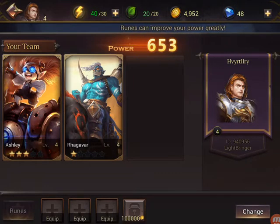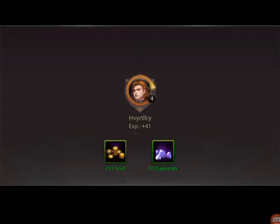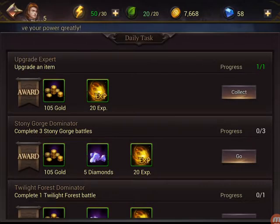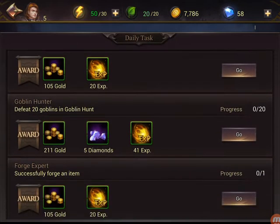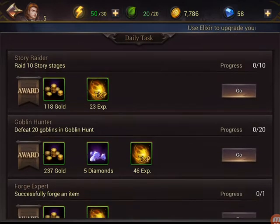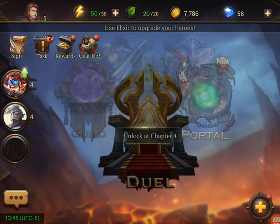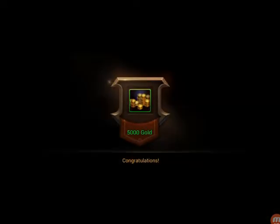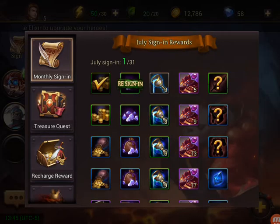Everything is maxed out level here, so we're at 653 power. Let's check out some tasks, let's collect our stuff, get our points, get our gold. We did a lot of stuff here. Let's get our rewards, let's get our gold — 5,000 gold for signing in. We're going to re-sign in a little bit later today.